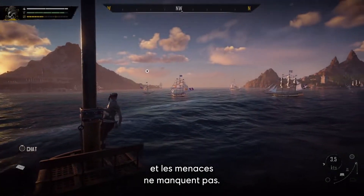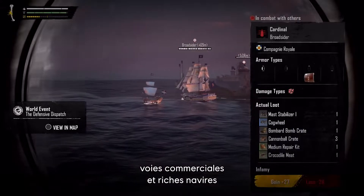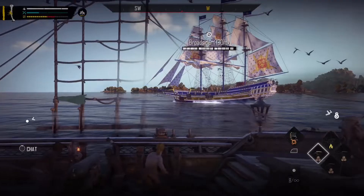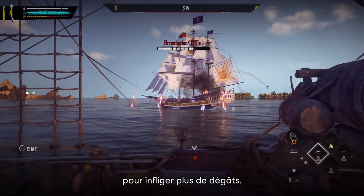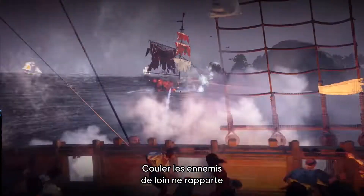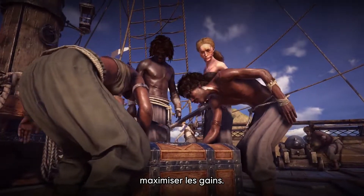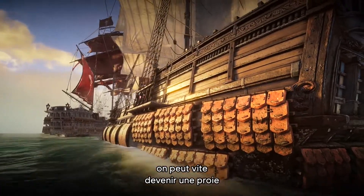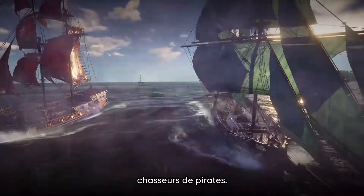Out in the open ocean, opportunities and threats are abundant. Use your spyglass to identify lucrative trade routes or wealthy merchant ships, and assess your prey's cargo and firepower. Strategize a plan of attack based on your opponent's defenses and take advantage of their weak points to deal more damage. Sinking your foes from afar rewards you with only a portion of their cargo, as some of it will be lost to the depths. Getting in close to execute a boarding maneuver will help maximize your gains. But beware — you can turn from predator to prey in a heartbeat if you attract the unwanted attention of privateers, the merciless pirate hunters that patrol the seas.